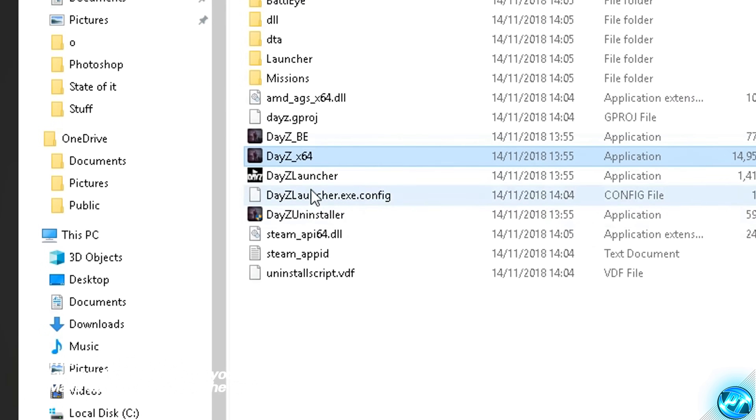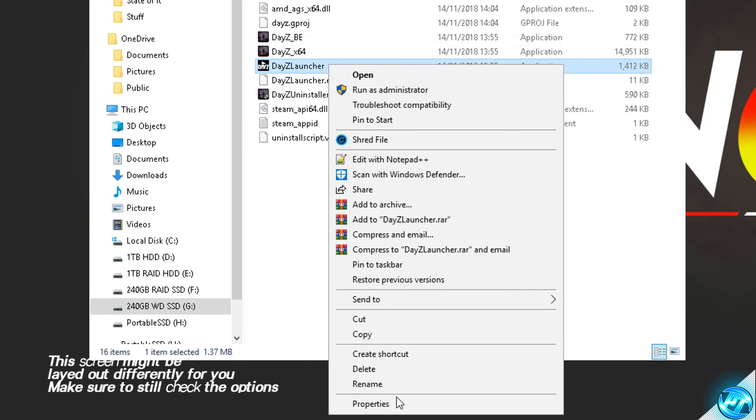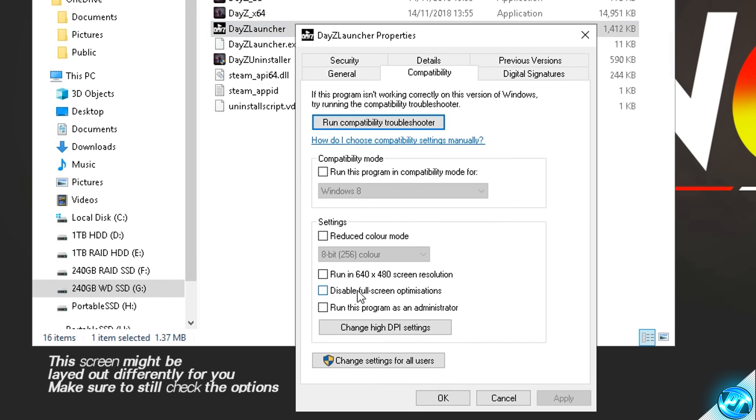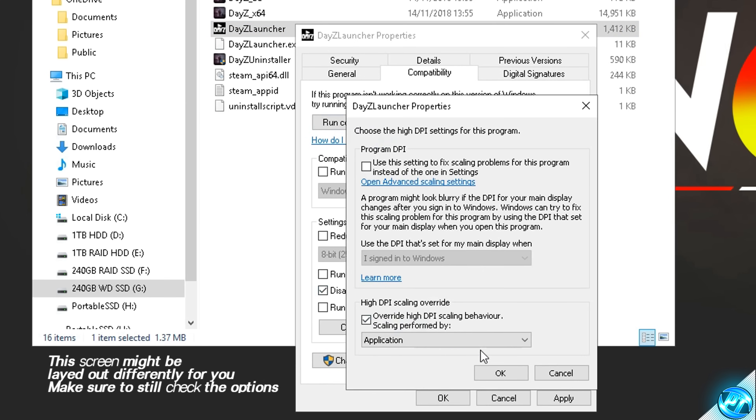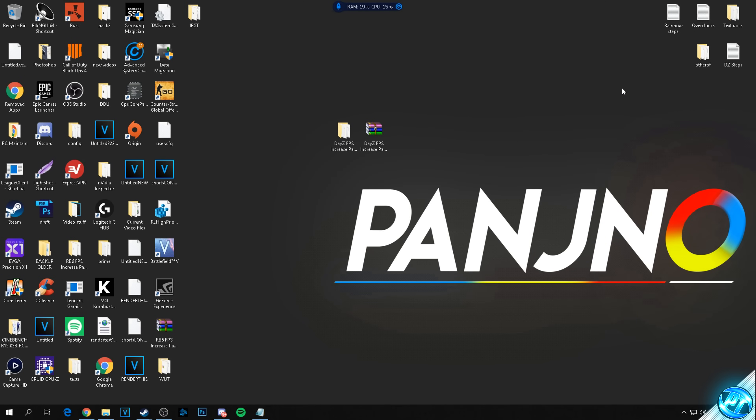Now repeat that step for the DayZ launcher found in the same folder. Right-click the DayZ launcher, go to Properties, Compatibility, disable full-screen optimizations, change high DPI, override high DPI, OK, Apply, and OK. You've now successfully optimized both game application files and can proceed to installing the optimized game config files.